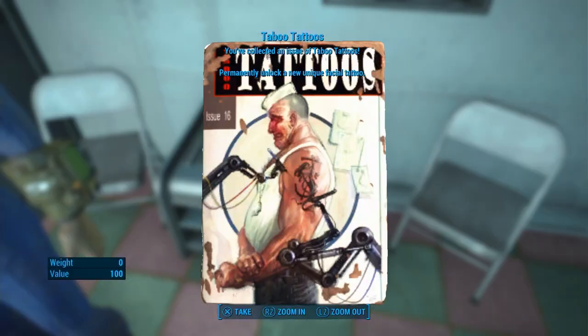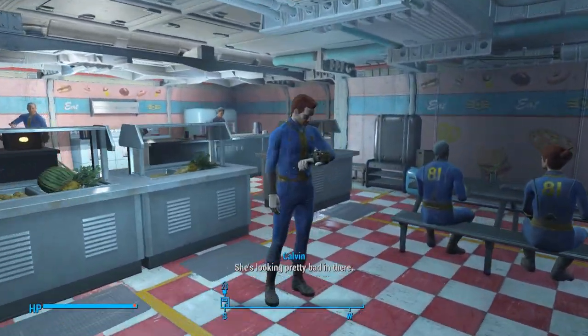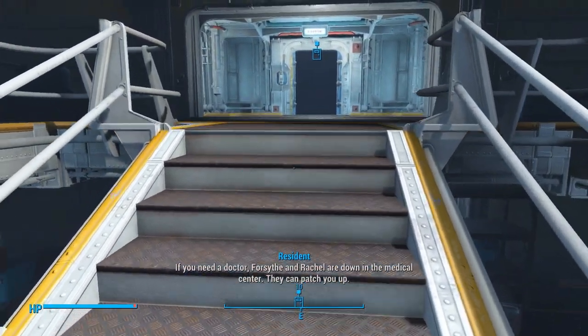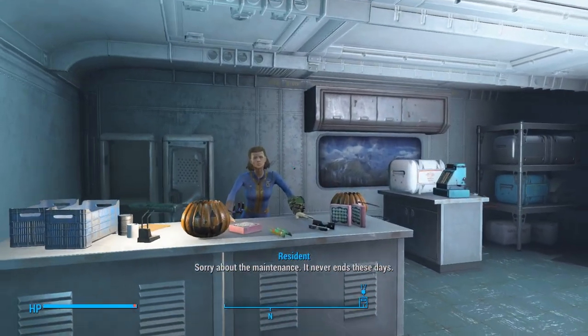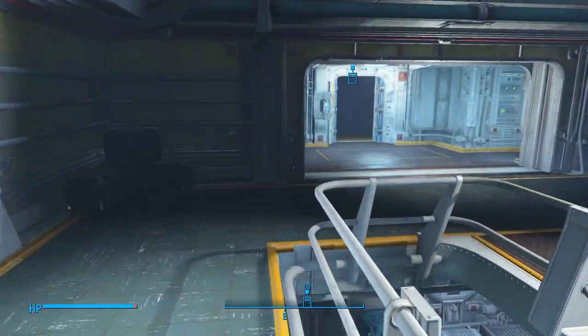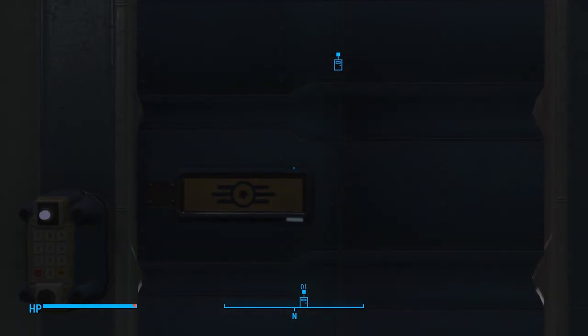Let's grab the Taboo Tattoos. And I'm going to find all these radios — there are so many radios in this vault. Over here at the depot, you can buy a pretty sweet combat rifle from her, and you can also buy three pieces of really good combat armor as well. So if you're looking for legendary items, go there.